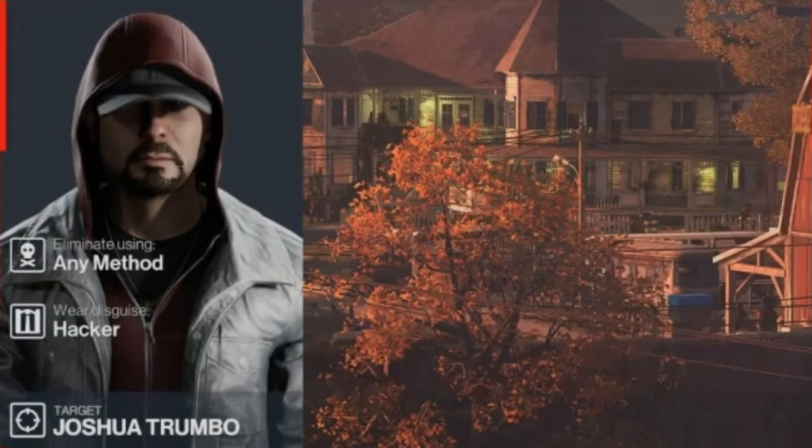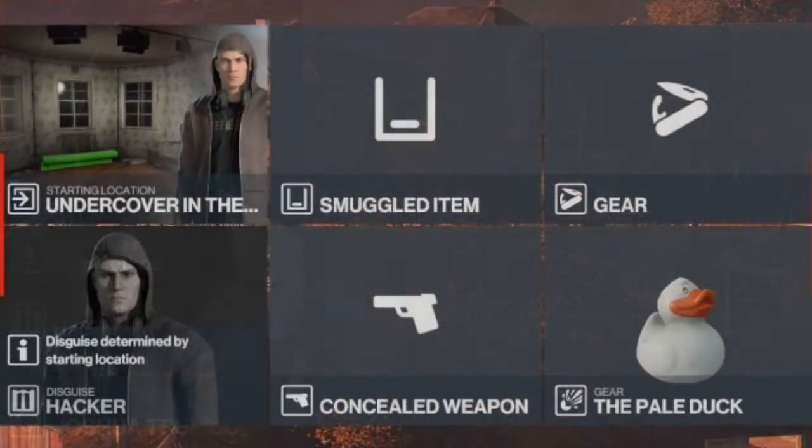For level 1, we have one target - one of the hackers in the farmhouse - and we must also be disguised as a hacker. For this challenge, we will be starting undercover as a hacker in the farmhouse, and the only item we will need to bring in with us will be a remote explosive of your choice.